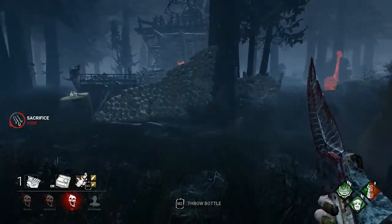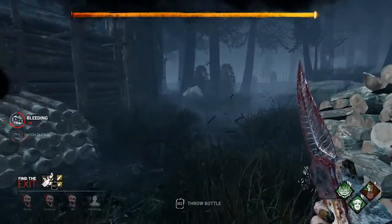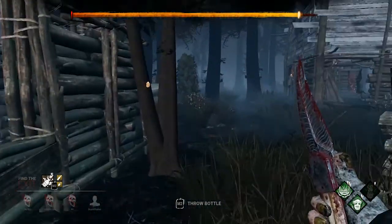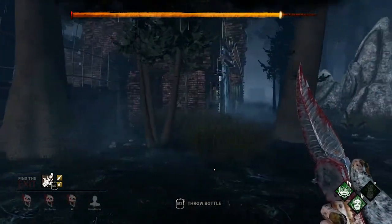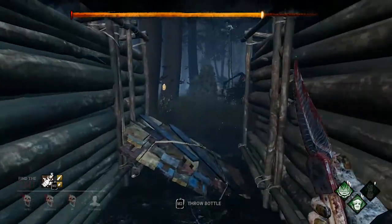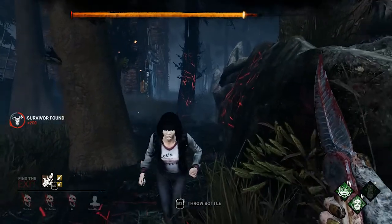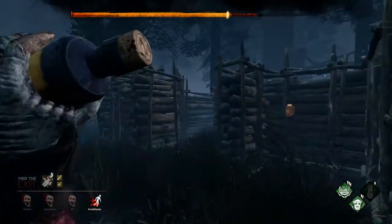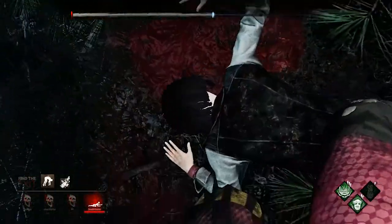Where is the hatch? If I remember correctly it's around here — yep, it's definitely here. The exit gate locations are kind of in my favor; they're not that far from each other. Hi Fangmin, what are you doing — why are you running towards me? There you go, got hit. I'm not sure if you're thinking I'll let you have the exit gates, but no — I need to get the Adept Clown achievement, sorry.